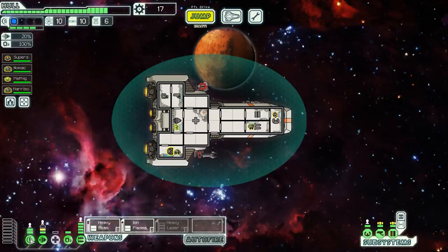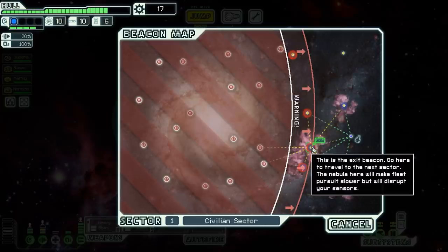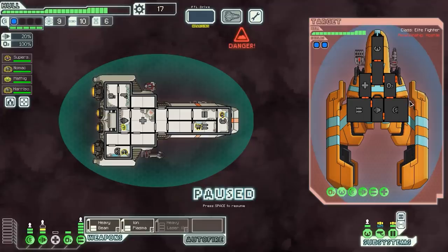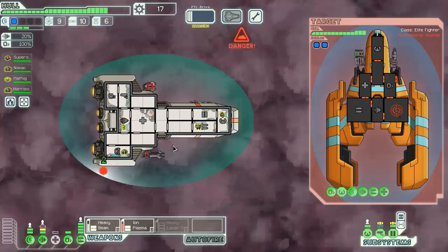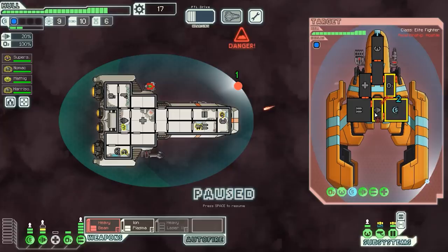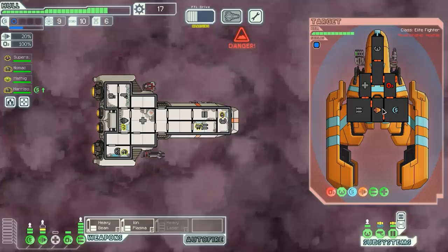We end up right on the edge timing-wise and now have to fight some rebels in a nebula — they're scary. He's charging up a weapon. Our super Zoltan shield won't be knocked down easily, but if this burst can take out two levels of shield it becomes a problem. We try to do as much damage as possible to their shields. We miss a key shot, we've lost some systems, and now we're really in trouble. I don't have good defenses and the enemy is firing off huge bursts — there goes our piloting, which means we can't run away easily.